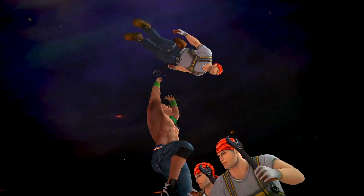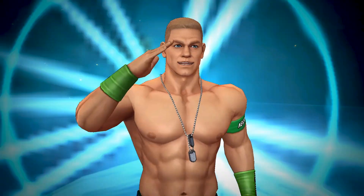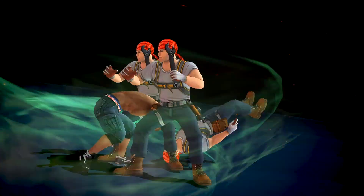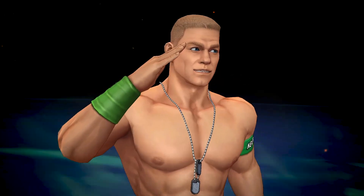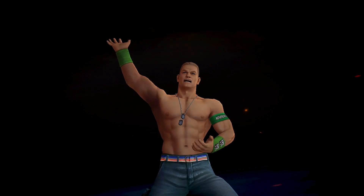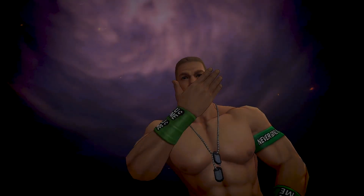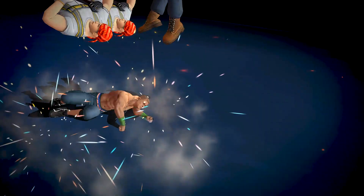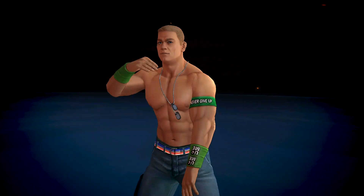With John Cena's ultimate move, you get a two-for-one special. John Cena starts with his signature move, the attitude adjustment. Showing off his fast pace, John Cena shoulder-checks his opponents before lifting them up over his shoulders and slamming them into the ground. And just when you thought it was over, John Cena makes sure his opponents are out for the count with the five-knuckle shuffle, which showcases John Cena jumping high into the air before landing a powerful punch to the head.